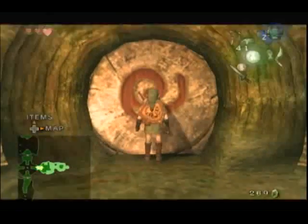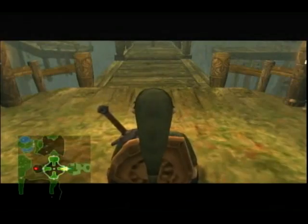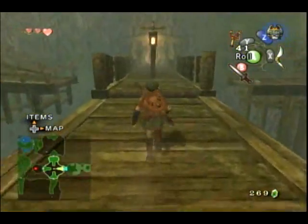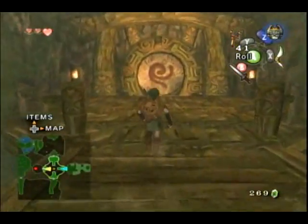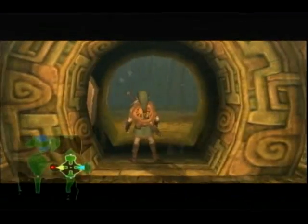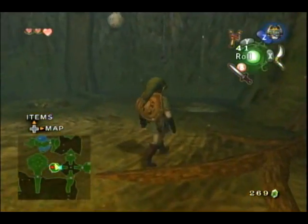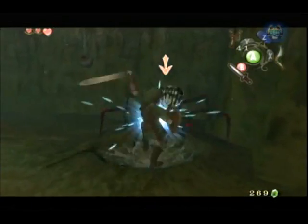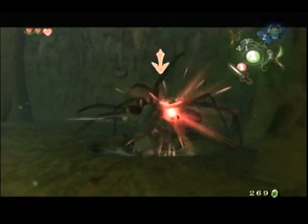I'm going to probably make a lot of comparisons to Ocarina because that's probably the Zelda I know best. Back in Ocarina you kind of had the excuse that the slingshot is something you can use as a kid, and as an adult you have the bow. Where in this game it kind of seems like as soon as you get a replacement for the slingshot, there's really no point in being able to have it.